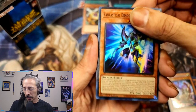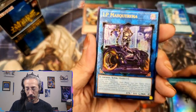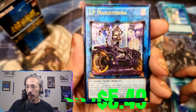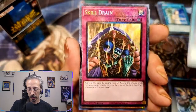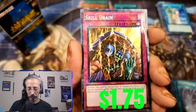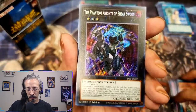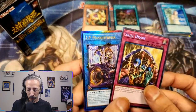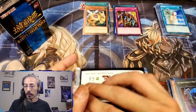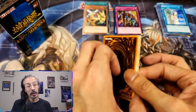We got Fantastical Dragon Phantazmay, Underworld Goddess, Charge of the Light Brigade, a prismatic ultimate rare IP Masquerena, Exosister Magnifica ultra, Twin Twisters ultra, a collector rare Skill Drain — beautiful — a secret Pearly and a secret Phantom Knights of the Breaker Sword. Not bad — beautiful IP and Skill Drain out of that. This second box is just really good. Can we get another QCR? Can we get one QCR per mini box? That would be really nice.